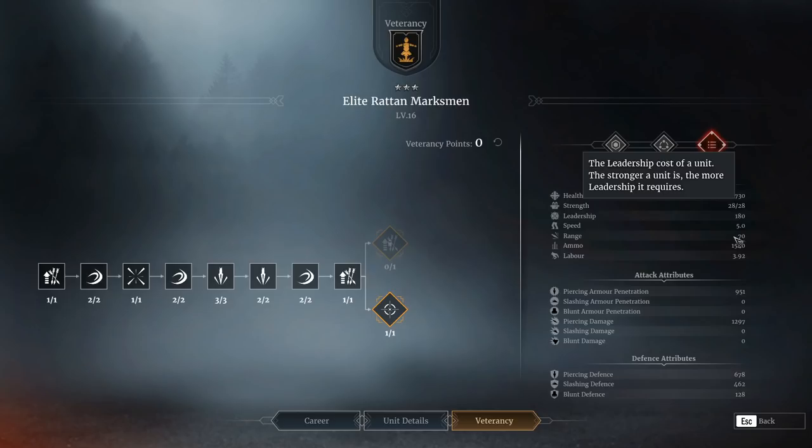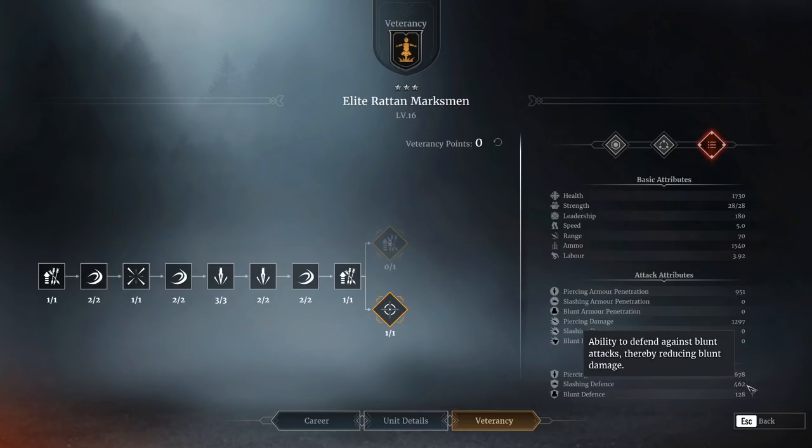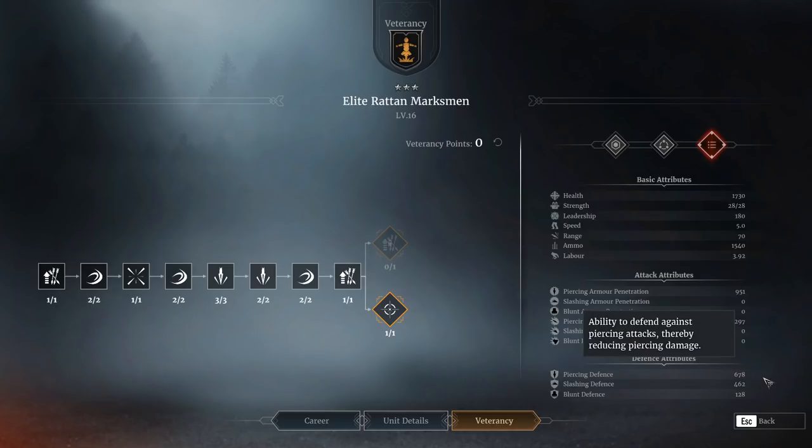They are just so weak, and this piercing defence - while yes, it's not terrible, it's not bad - it certainly doesn't hold up to a bow hero or anything like that, because the piercing penetration of an enemy hero is so much higher than your defence, so it just doesn't cut it frankly. Yeah, really weak unit - they die super fast.